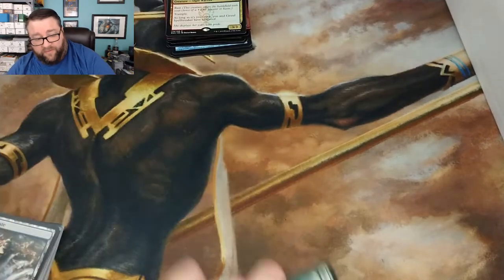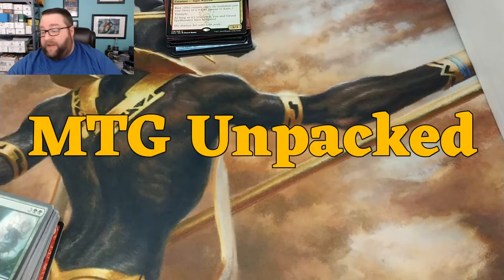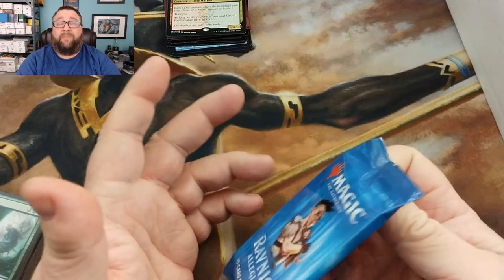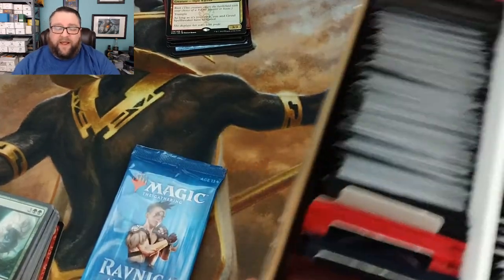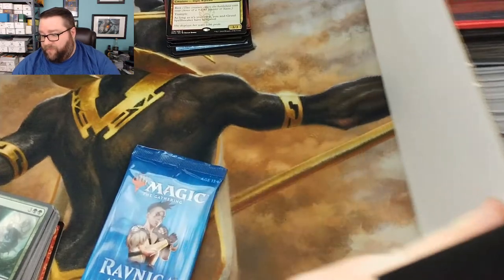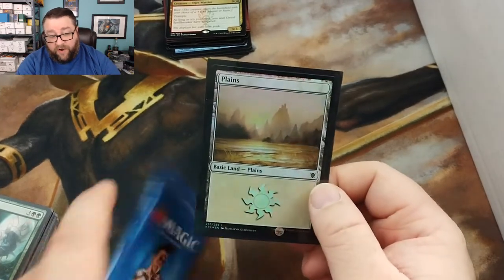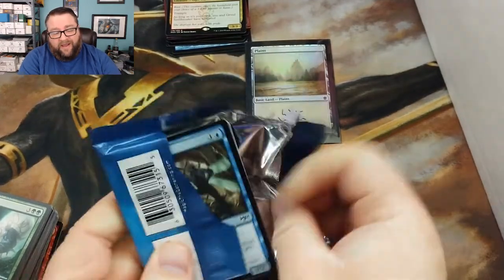Next up we have MTG Unpacked — and if you haven't checked out MTG Unpacked you need to; the amount of packs that dude opens is ridiculous. At this level — the booster pack level at only $4 — you get a pack of cards and a random foil basic, which is a Khans of Tarkir Plains. Not too shabby. Let's see what we got in the pack.